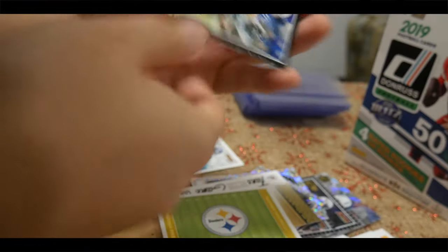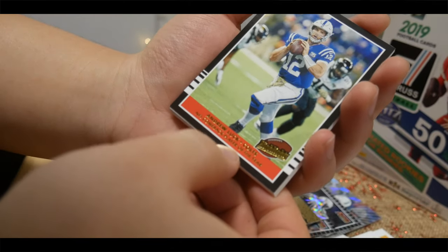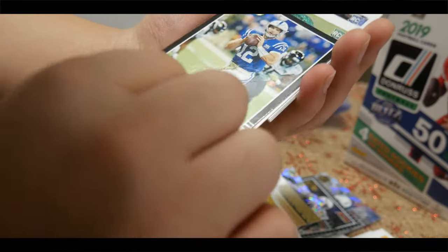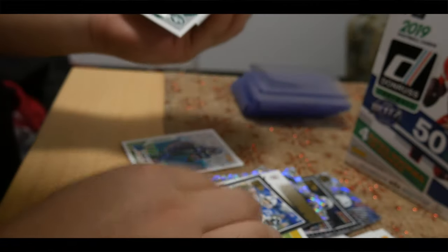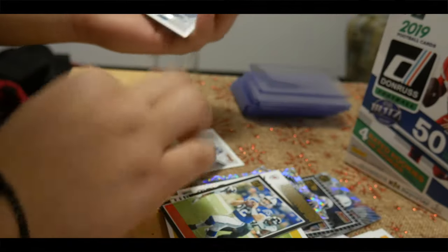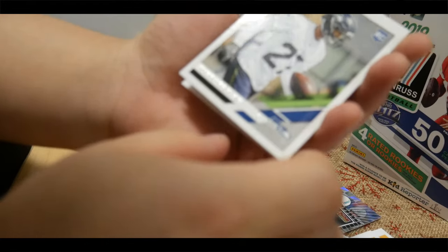We also got another Field card which is the Steelers — pretty cool. We got Highlights and this is Andrew Luck — he is the NFL Comeback Player of the Year, that's pretty nice. This is another rookie card — Quinn Williams, pretty cool. Travis Homer, nice. And Marquise Blair.